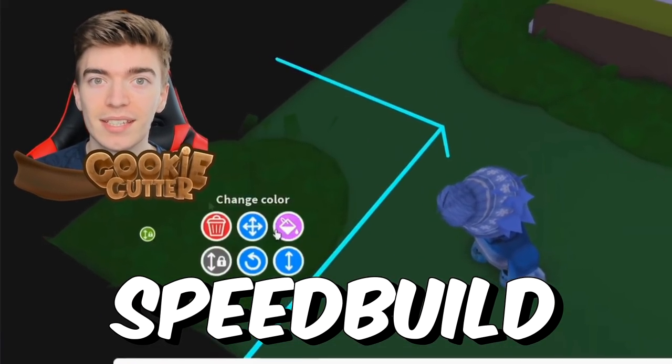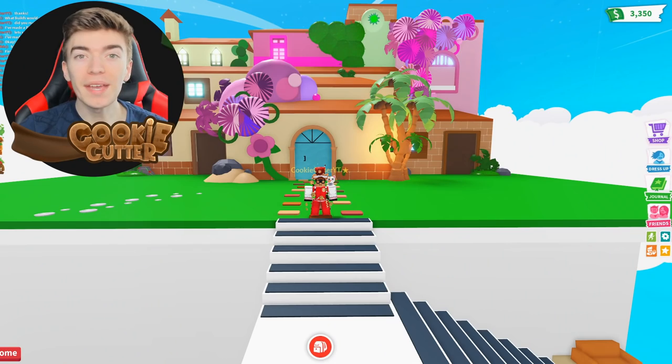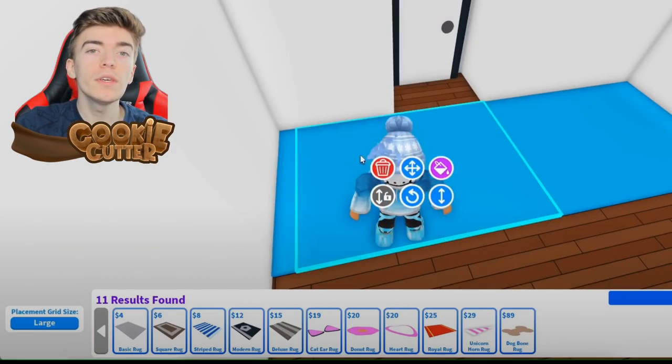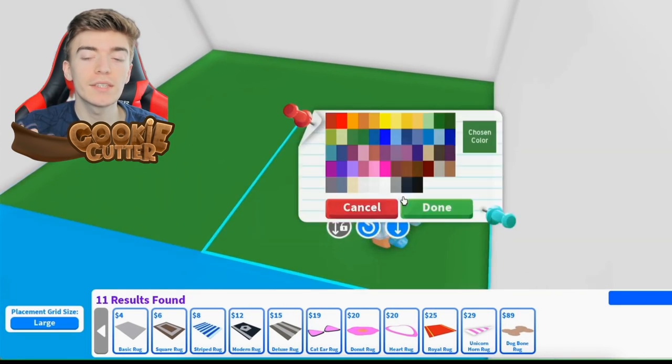This is an Adopt Me speed build, and this is what they created. Today we're checking out some of Adopt Me's best speed builds, including this awesome Encanto build. This build will only cost you 1,600 AMC, which is relatively cheap.